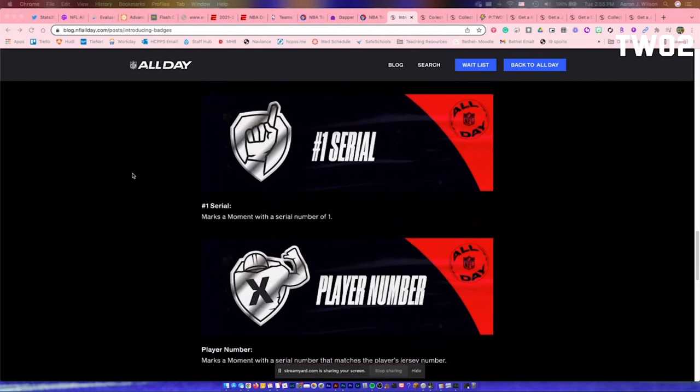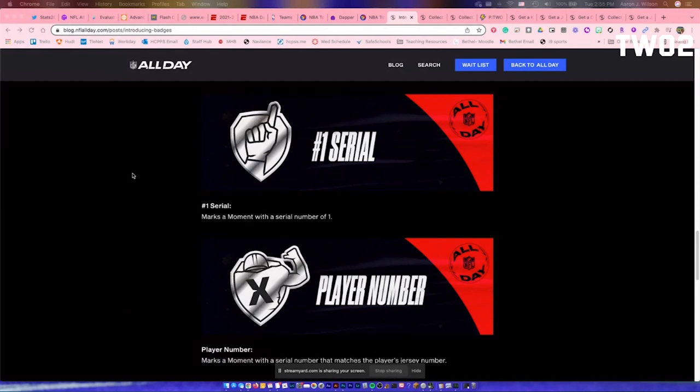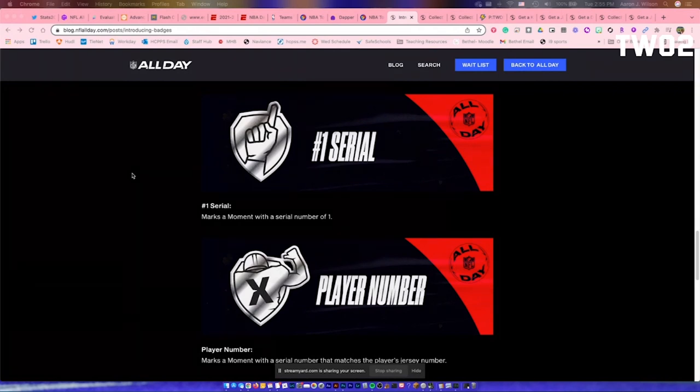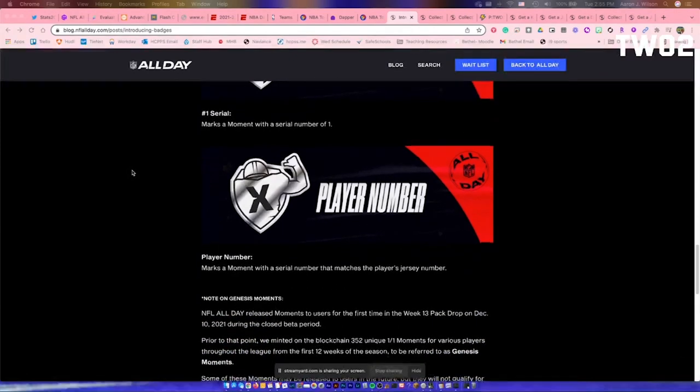These are a couple of new things that NFL All Day is doing differently from Top Shot. You'll see on the screen the number one serial and player number badge. These are super important because the value of these is going to go up significantly — maybe 10, 20, 30 fold, but it's a significant bump. In the past on Top Shot, it wasn't denoted with a specific badge; they did a highlighted version of it when you looked at the listing, but didn't have this badge. I really like this move from NFL All Day, adding the serial number and the player number badge as well.